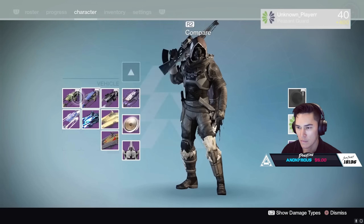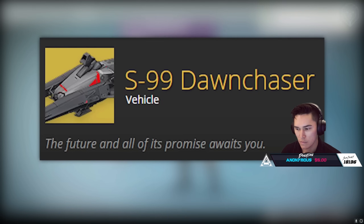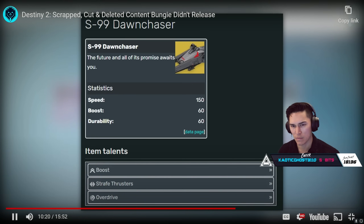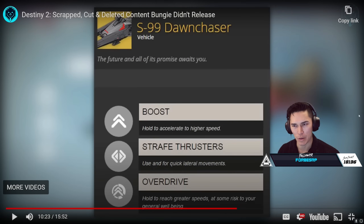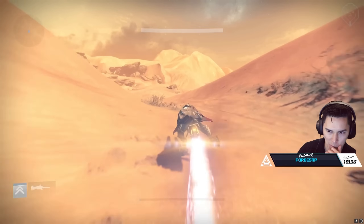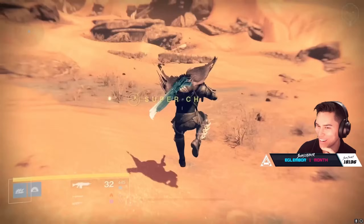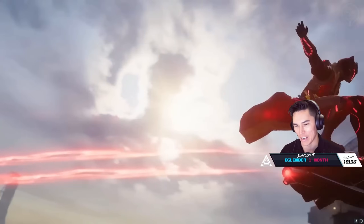Destiny 1 never had any exotic sparrows, but there was one in the game files since launch that was never released — the S-99 Dawn Chaser. It had the highest speed and durability of any sparrow in the game. Its description read 'The future and all of its promise awaits you,' and it had the unique perk only found on the Vault of Glass Time Breaker sparrow, where you hold down boost and it goes into overdrive until it eventually explodes. Of course Destiny 2 now has plenty of exotic sparrows — and skimmers have killed everything.